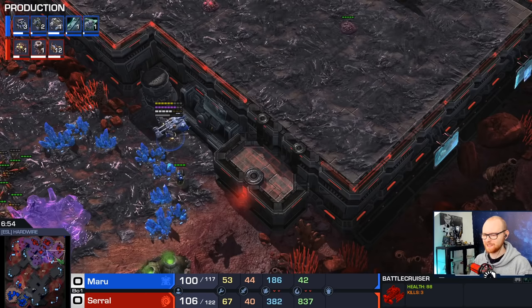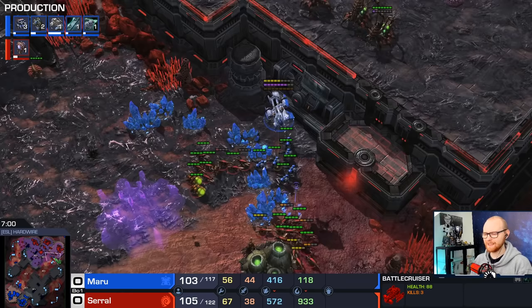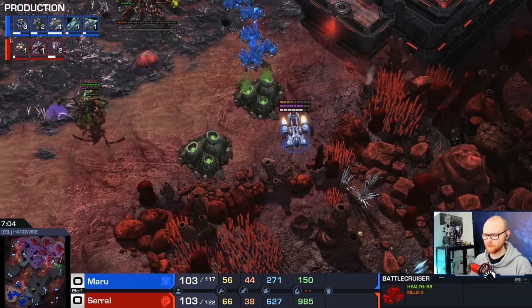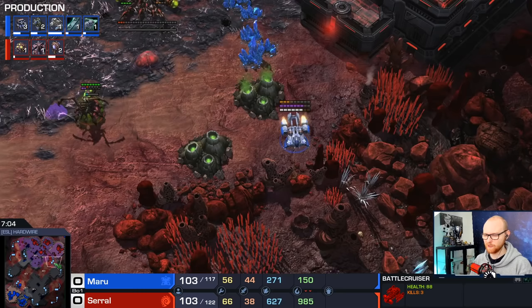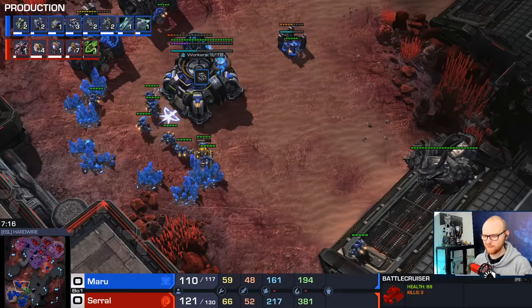Maru kept the Medivac alive on the right side so he can keep putting on pressure, which is really good. There's no cancel, so this move already paid off — that's 300 minerals down the drain for Serral. With Terran you usually do not want to sacrifice your units too fast. With Hellions, a Medivac, and a BC, you have unlimited potential — you can kite, you can drop over and over. As the game goes on, you get more and more value from these units. Saving them is pretty much always a good move.